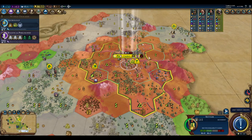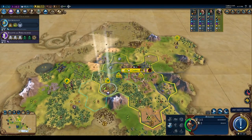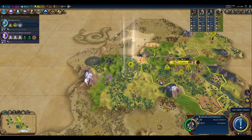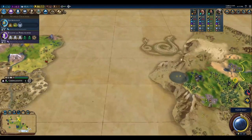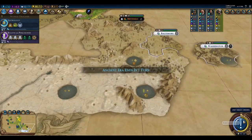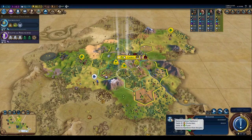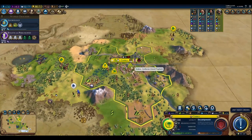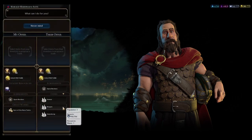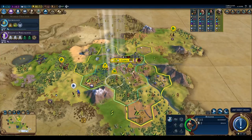We have our Settler, so I think we want to settle over towards that iron source. This builder is going to take a chop probably. We'll bring the horseman up here to see if we can clear out that barbarian camp. I think we'll bring an outpost. We're hurting on amenities — maybe we can trade for amenities here. Not there, not there, nope — nobody has any extra amenities, so we're SOL there.